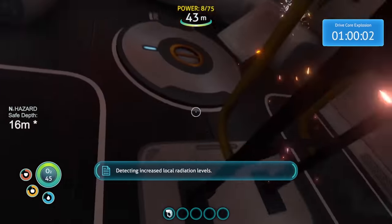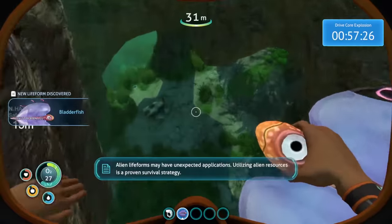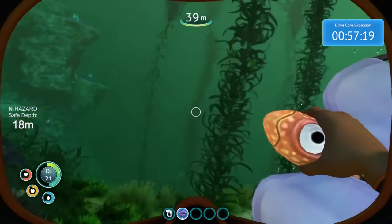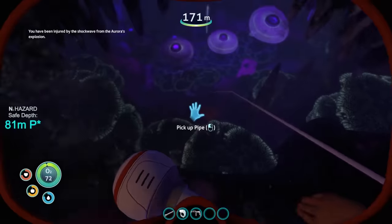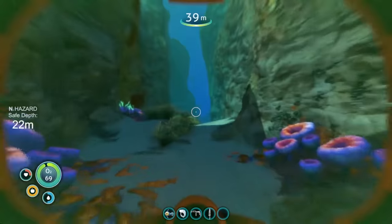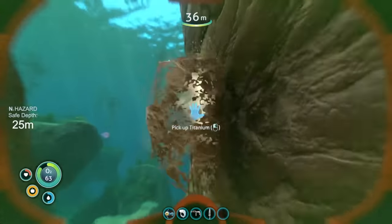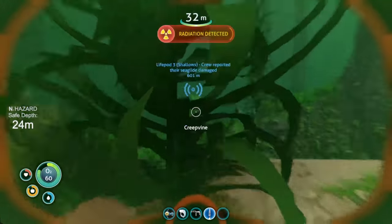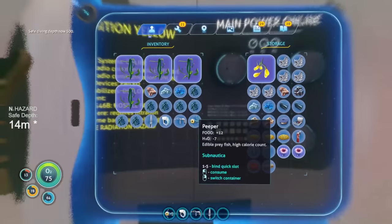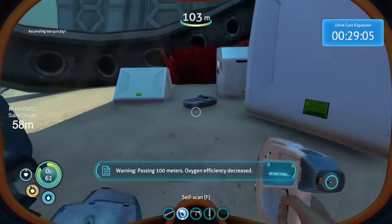After about 15 minutes of mostly survival with a tiny bit of progress, I received a notification that the aurora would explode in one hour. One hour — that's plenty of time, you're thinking. Well, it is in the base game, but it's certainly not in this. I knew from reading the mod page that the explosion would do two major things: one, instantly kill you if you're above 100 meters when it happens; two, fill the entire world with radiation down to 60 meters. Aside from the instant death, the radiation is literally a run killer. If you don't have a radiation suit or a base below 60 meters, you'll be taking tons of damage every time you leave the life pod. Without medkits, you can't swim far at all because you'll die to radiation damage. If I wasn't well prepared by the time the aurora exploded, I knew I'd have to delete my save and start all over again. It's hard to tell from the footage, but I was definitely feeling the pressure at this point.